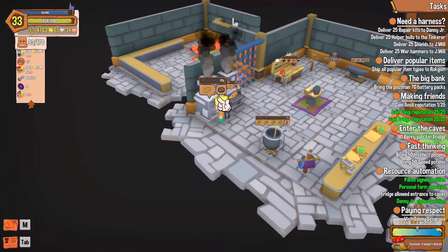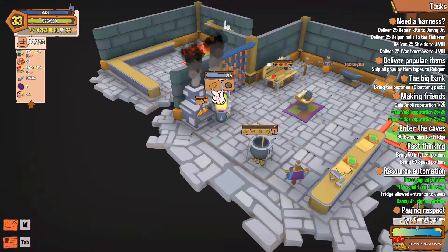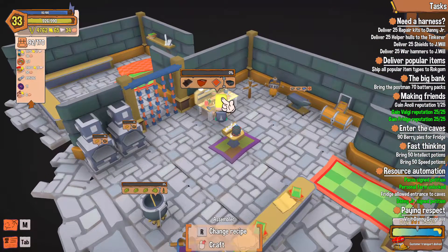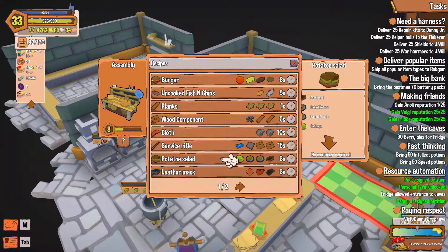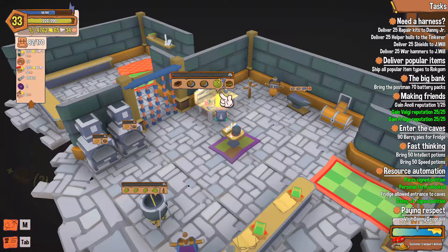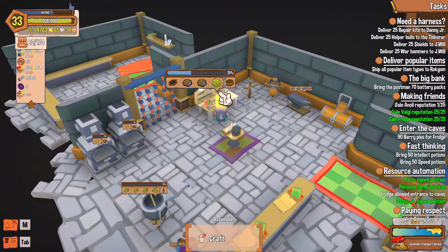You probably can't do them downstairs because it's on the workbench — he does very little on the workbench. Then change recipe: potato salad, only six seconds. Okay, all right. So we should be done with this in no time, and then we got some bread if we need some energy. Then we'll sell these things and then I'm done for 24 hours real time.